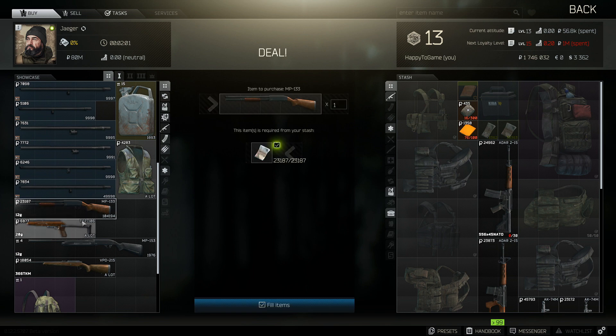Last but not least is Jaeger. With Jaeger, you're going to want to purchase the MP-133s. Just purchase from him and sell it right back — that's going to be the quickest way to increase your spend with him.